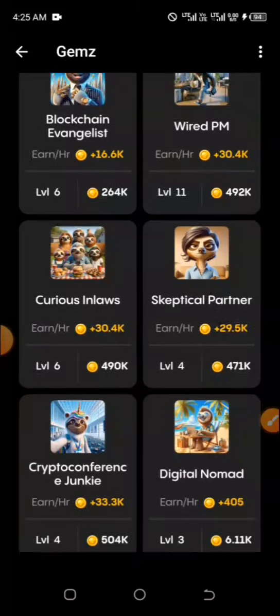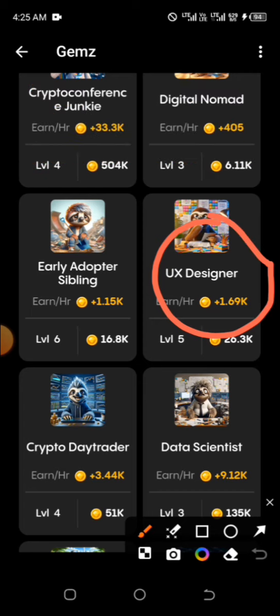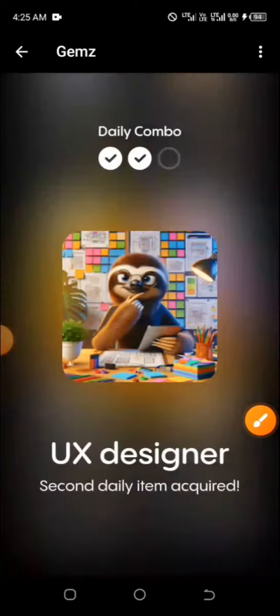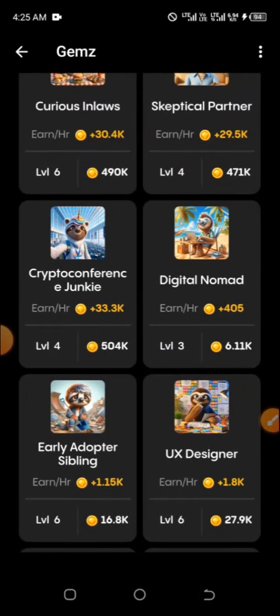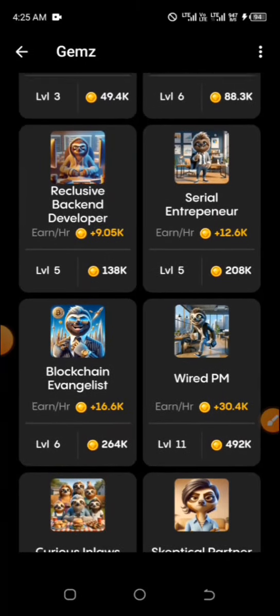Go down and look for UX Designer and you have it right there. Go ahead, click on it, then click on get — and that's also correct. The last one for today can be found under the gear and that is Cold Weather Gear.